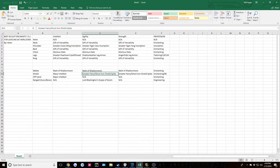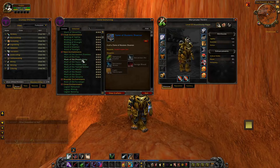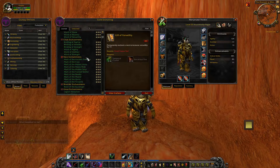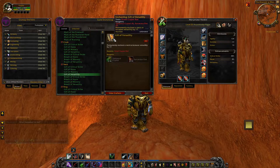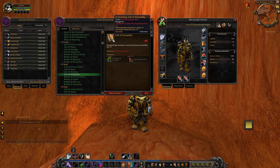Moving on to the neck enchantment - for all three, intellect, agility, and strength, I have chosen Gift of Versatility. Gift of Versatility is a pretty easy enchant to make. We go to Draenor Enchanting, go to neck, and there's Gift of Versatility. You might be asking why you'd use an enchantment from Warlords of Draenor when you could use one from Legion. If you look at Mark the Versatile, it permanently enchants a necklace to increase versatility by two at level 25, whereas Gift of Versatility is giving 17 versatility - these will scale as you level up.